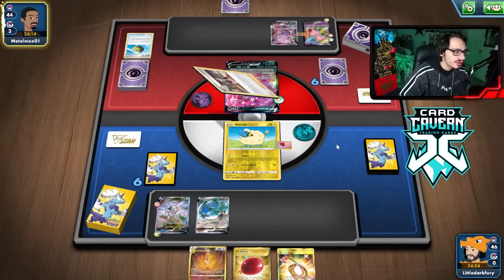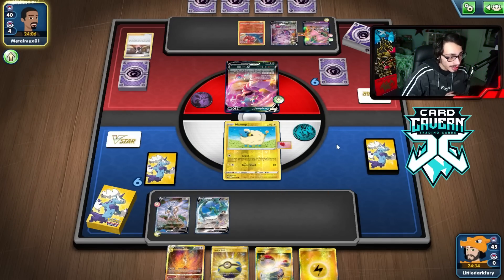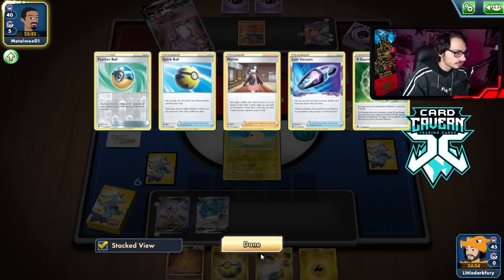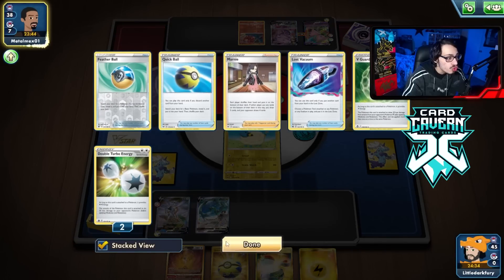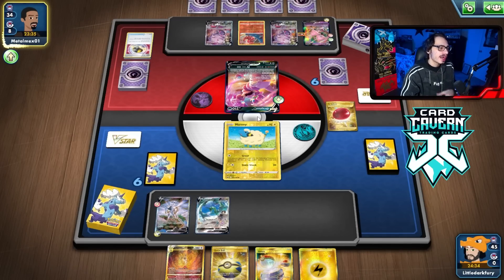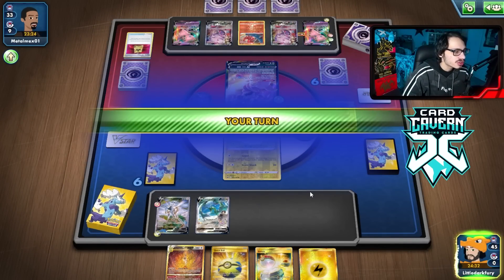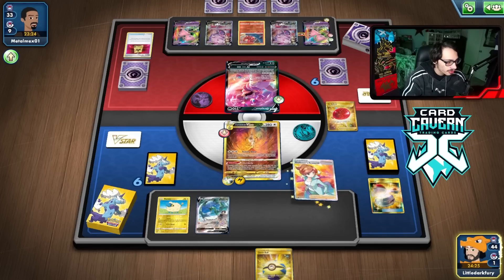Drapion can actually attack Rayquaza because of its Rapid Strike typing — that might be an issue. I'm playing V-Guard Energy. Drapion is actually good for us though because it forces it to stay in play and they can't draw as many cards. They do have a Marnie unfortunately — my hand was pretty good. They get a Remoraid too. They have a Vacuum, there goes my Air Balloon — but we can just switch, it's fine.